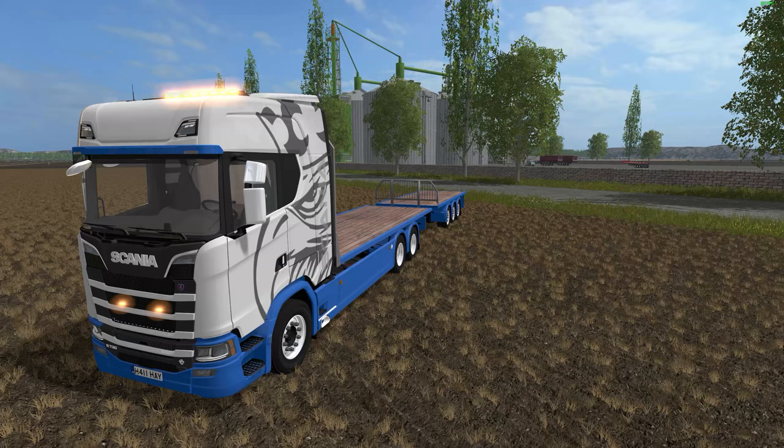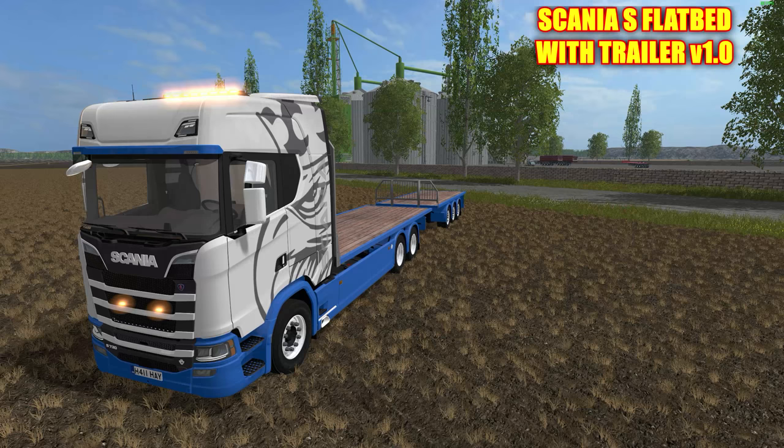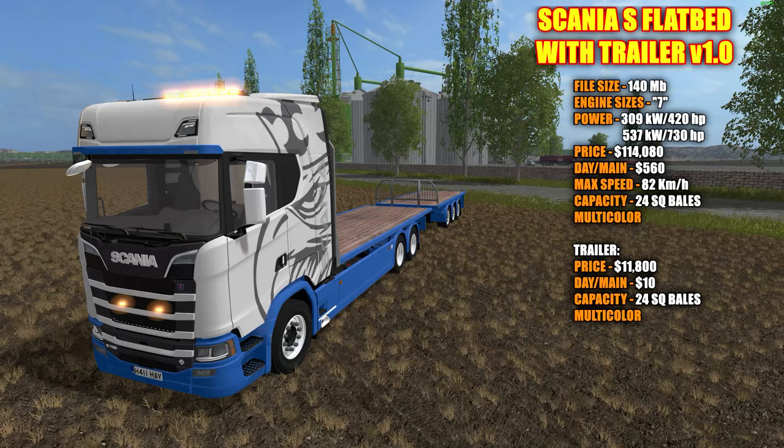We'll start over here with this awesome looking bale transport and matching trailer. This is called the Scania S flatbed and matching trailer version 1.0. The file size is 140 megabytes. There are seven different engine sizes. Power ranges from 309 kilowatts and 420 horsepower all the way up to 537 kilowatts and 730 horsepower. Price in the shop is $114,080, with a daily maintenance fee of $560. Max speed is 82 kilometers an hour. Capacity is 24 square bales, and it is multicolor, as are the mirrors. The trailer costs $11,800 with a $10 a day maintenance fee, and also holds 24 square bales. The trailer is multicolor with two rim choices.